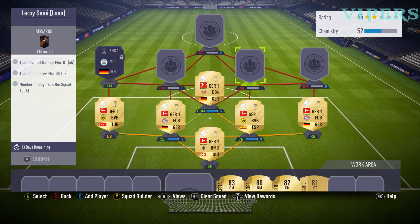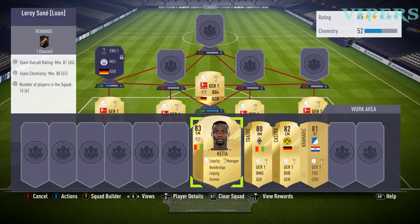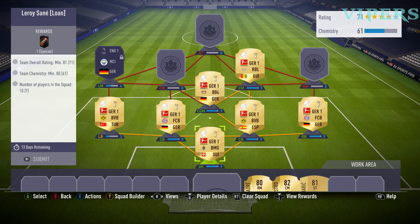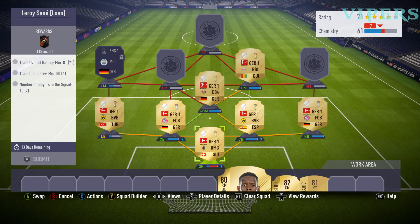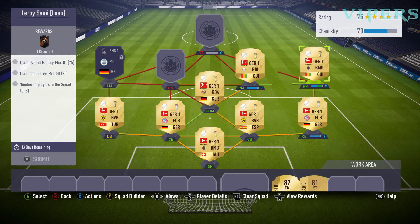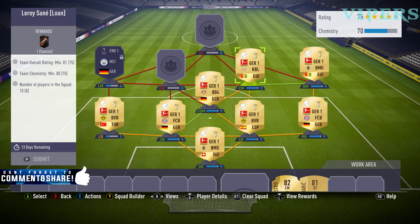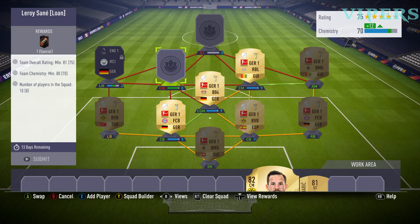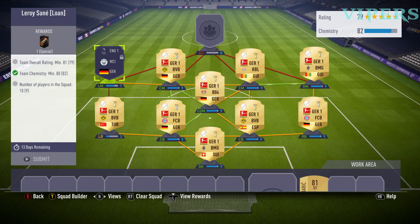Then we move on to Keita in the centre mid position. Then we have Traore in the right mid position. By putting him there we get a strong link — nation and a league link — so 9 chemistry at each position has been achieved. Then Castro from Borussia Dortmund, we put him in the correct position. He will link nicely with the left mid position because of the same country link, giving us nice chemistry there.